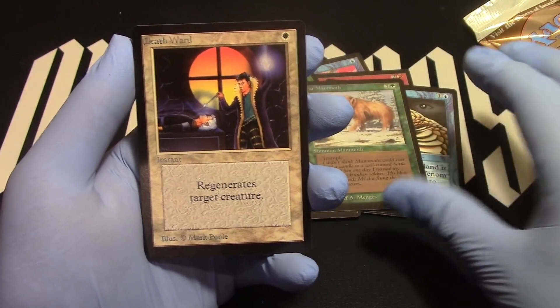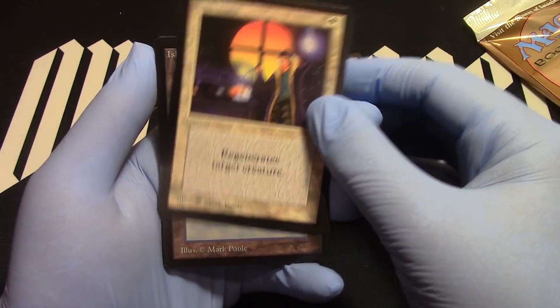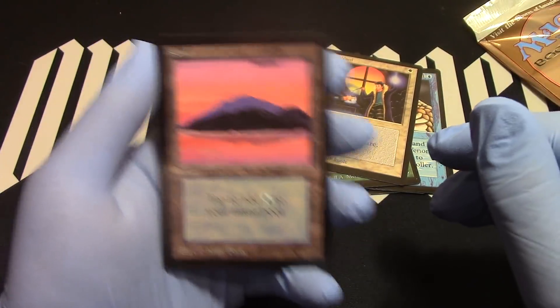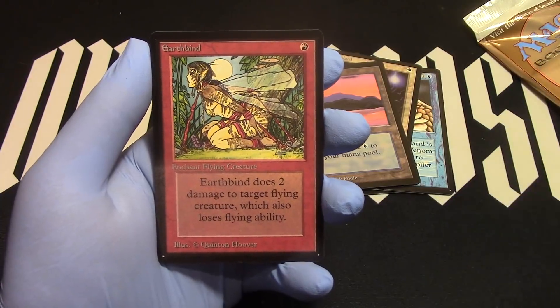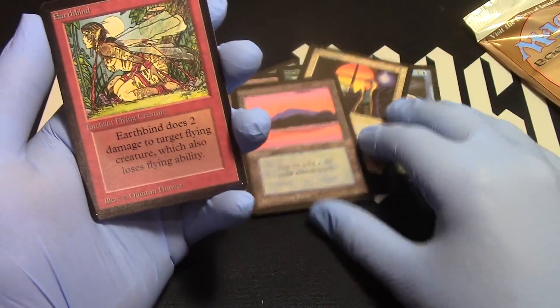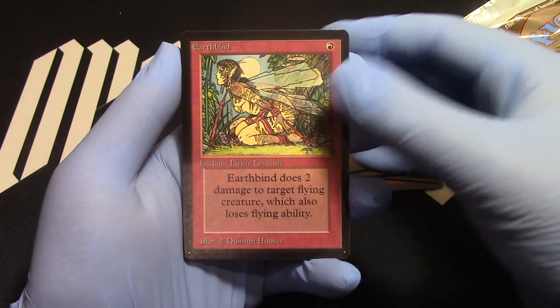Death Ward — got some bad edging on there, but that's all right. Island — now we can cast Psychic Venom on it. Earthbind — we cast Flight on something and then we can Earthbind it, do two damage to it. Flying War Mammoth, anyone? That Earthbind looks pretty good. Hill Giant — only two lands, but we got the Hill Giant.